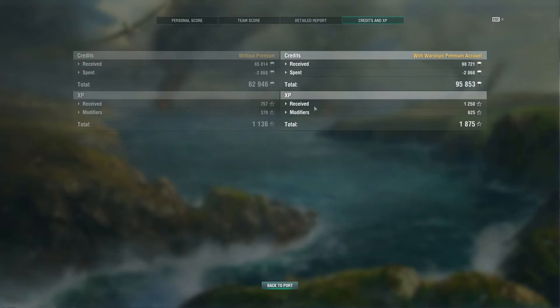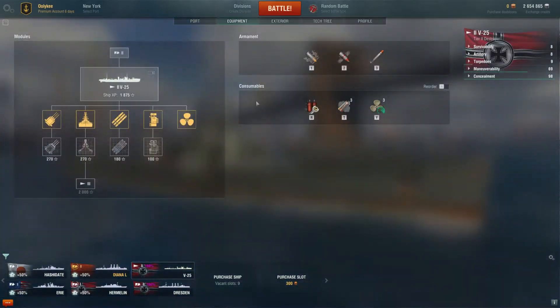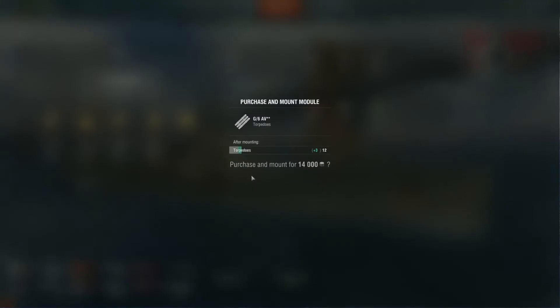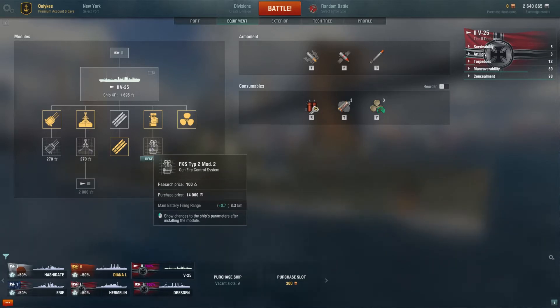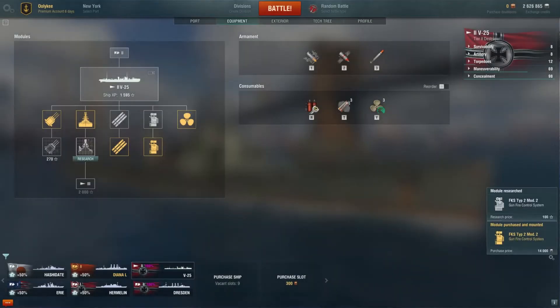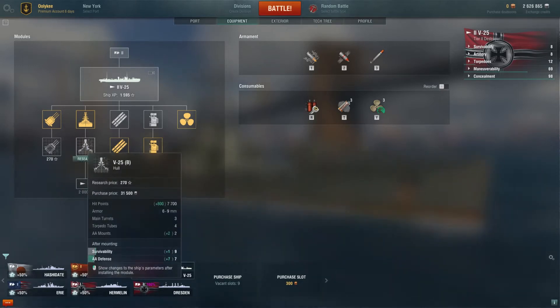Credits and experience - we have 1,875 for a tier 2 ship. This is going to be really amazing. If we go to equipment, we can literally upgrade everything here except the next-level destroyer. The most important thing is torpedoes - when we upgrade them, they get range up to six kilometers. Let's put those torpedoes to six kilometers range - that's going to be outside our view range. The gun fire control system will increase gun range by 700 meters. That's also really cool.